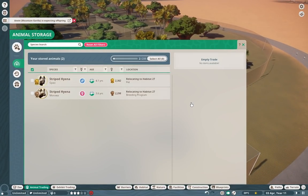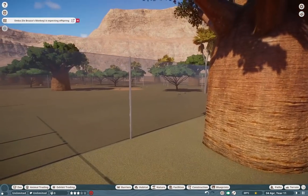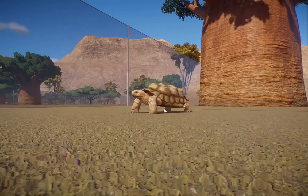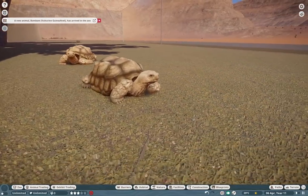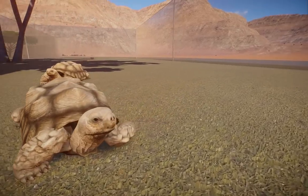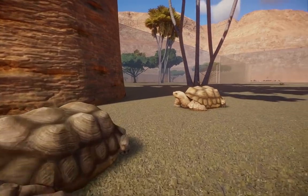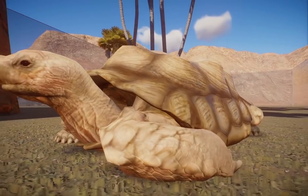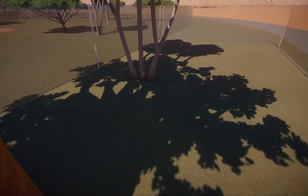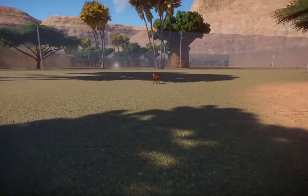Up next we have the African spurred tortoise — one of our only reptiles in the pack so far. These guys are the third largest tortoise in the world and they are so beautiful. They were a pain to code, so definitely give them the love they deserve. They're extremely iconic, and they even have these deep breathing noises — I feel like I want to do yoga with them.